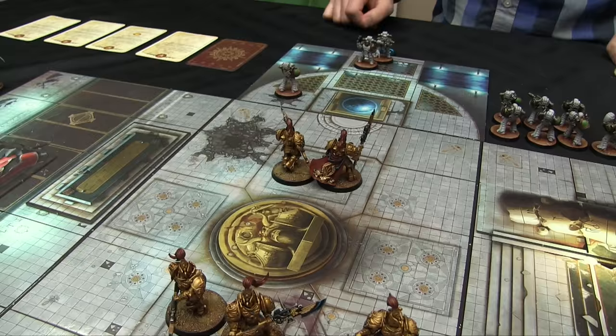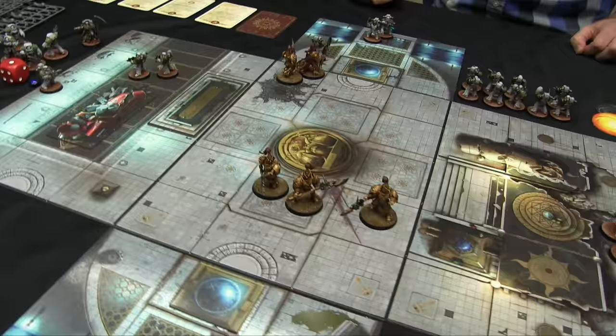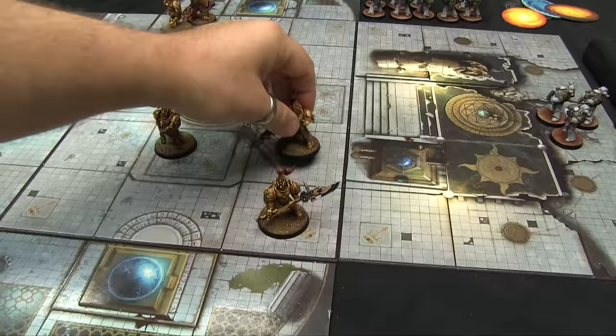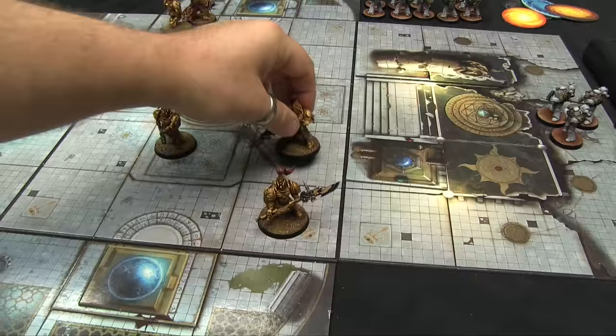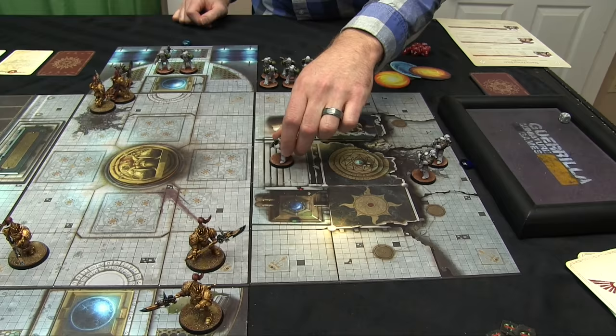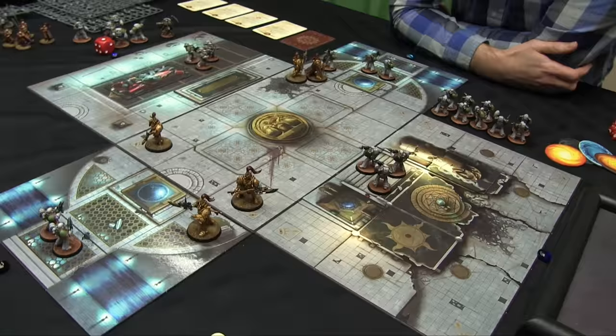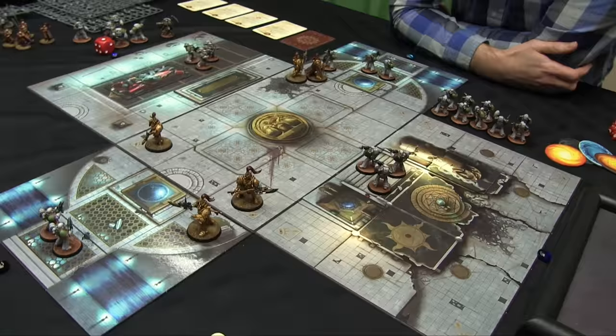Movement phase: I go one, two. Going one, two, one, two for the squads. I go one, two then one, and then just going to move to here. You can do your many models moving in. These guys down here — we don't like any of those spots, going to stay where we are. You have the initiative so you choose who fights first.